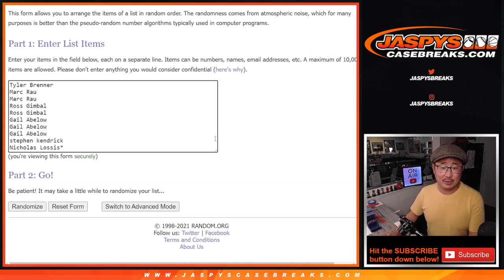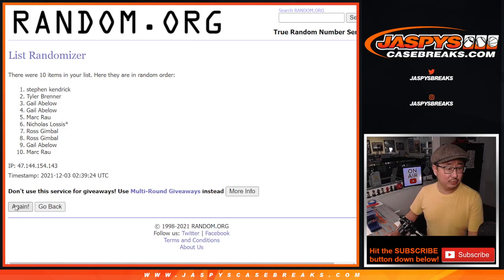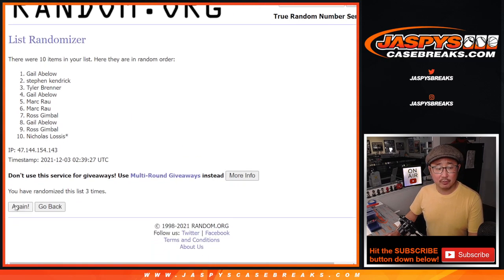5 and a 3 for names and numbers — 5 and a 3, 8 times for names and numbers. Counting 1, 2, 3, 4, 5, 6, 7, and 8th and final time.